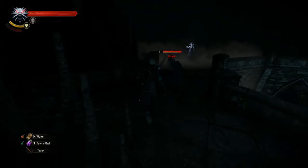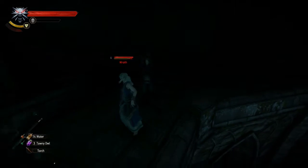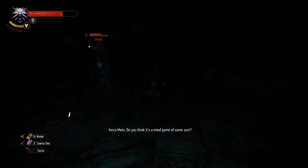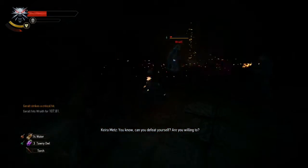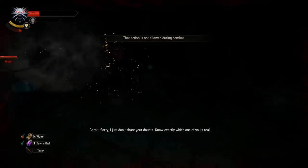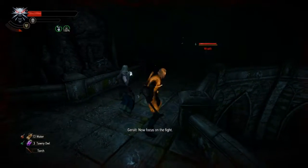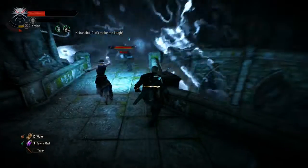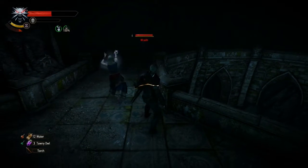If you do summon them, I would totally suggest taking out the wraith that looks like Keira Metz first, because she has a ranged attack and it's pretty powerful. It's hard to fight the other guy while she's hitting you with lightning. He took quite a bit of my health, so I'll let Keira distract him for a little bit while I heal, then go in for the kill.